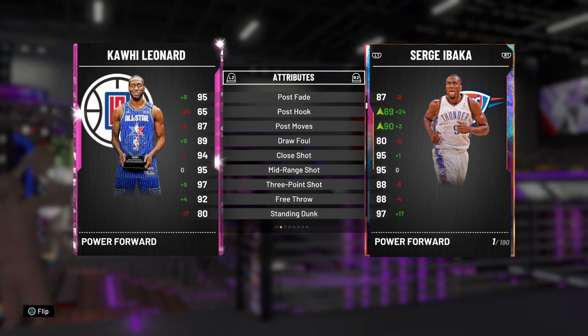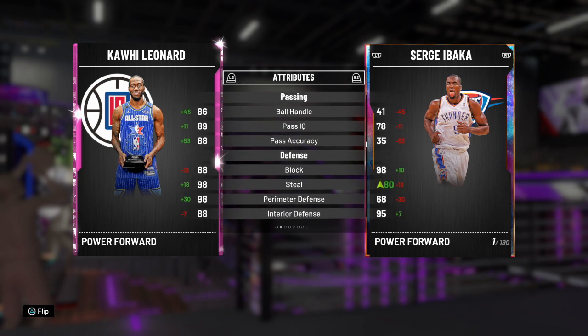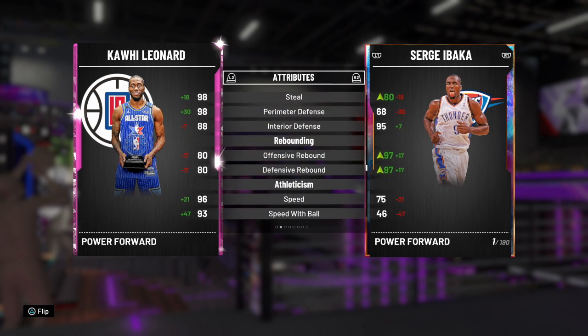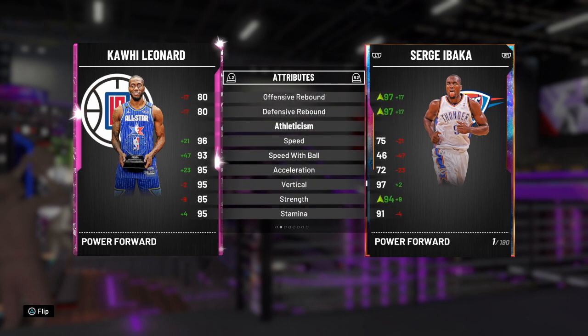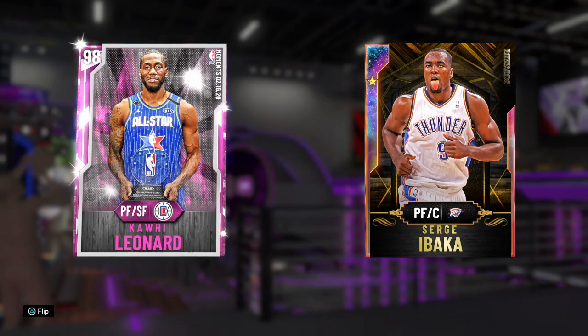Kawhi Leonard - I don't understand how they made a card this good. He has 95 driving layup, 95 post fade, 95 mid-range, 97 three-point shot with Hall of Fame quick draw and range extender - it is done, he shoots the lights out. 92 free throw, 80 standing dunk, 95 driving dunk, 86 ball handle with great playmaking, 88 block, 88 interior defense. 98 steal, 90 perimeter defense - when it comes to all-around defending as a small forward who can guard inside and outside, it's Kawhi Leonard. A 96 speed, 93 speed with ball, 95 acceleration, and 98 lateral quickness.